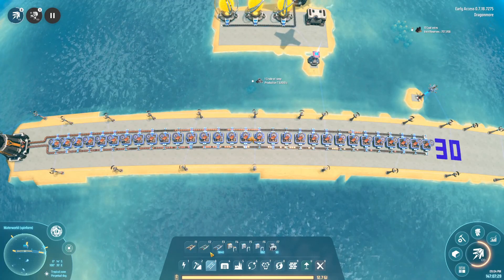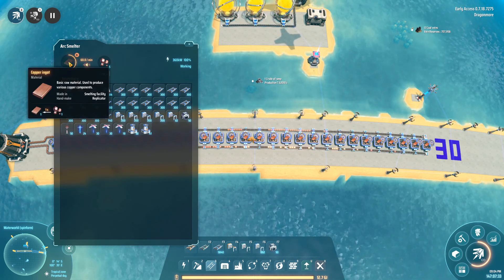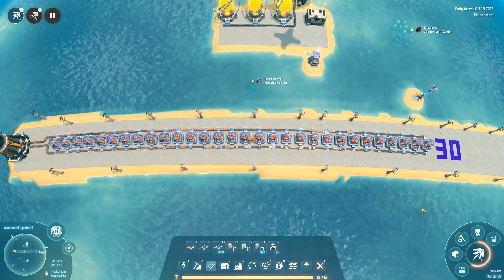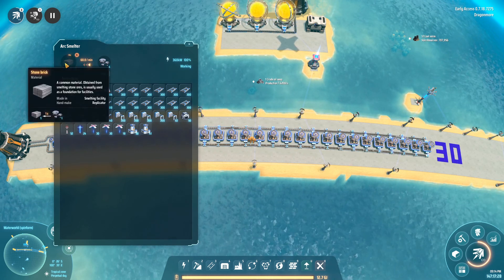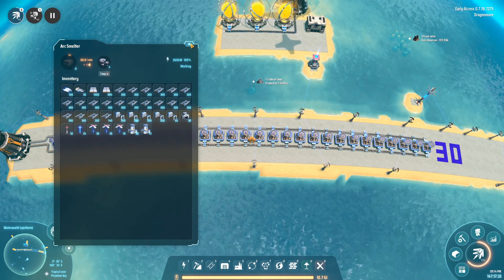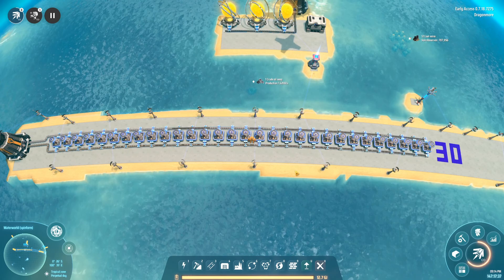Copper ingots are another one-to-one ratio — one copper ore to one copper ingot — so same thing again: 30 smelters with a Mark 3 belt. Stone brick is also a one-to-one ratio: one stone per second to one stone brick. So again with a 30 per second Mark 3 belt, you just need 30 smelters.